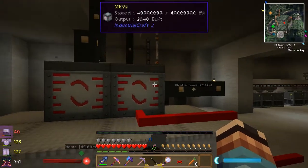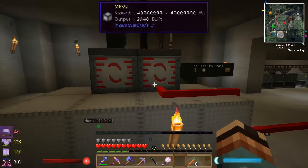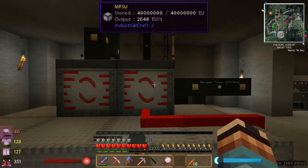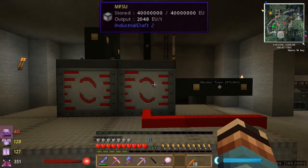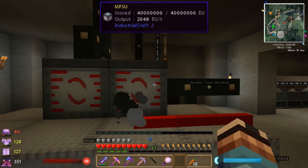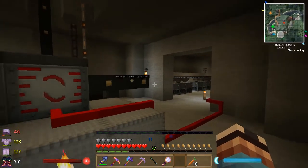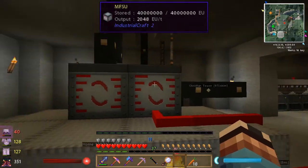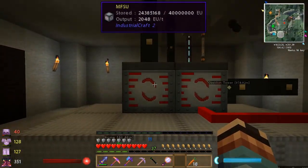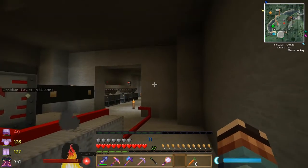That power goes to this MFSU and starts filling it up. Since it's already full, it flows into the second MFSU and fills it up much quicker. This gets us to the purpose of the second MFSU. A lot of people only use a single power unit for these signals, but this often creates a situation where you waste a lot of energy — the MFSU drops just below its 40 million EU capacity, turns on the generators, and they might only need 1 EU to refill it. The second MFSU acts as a buffer to absorb any extra energy the generators continue to produce.